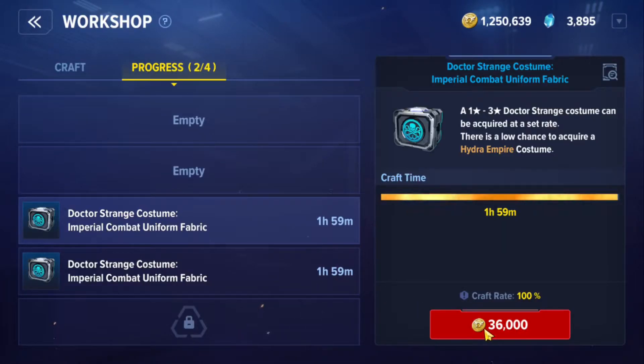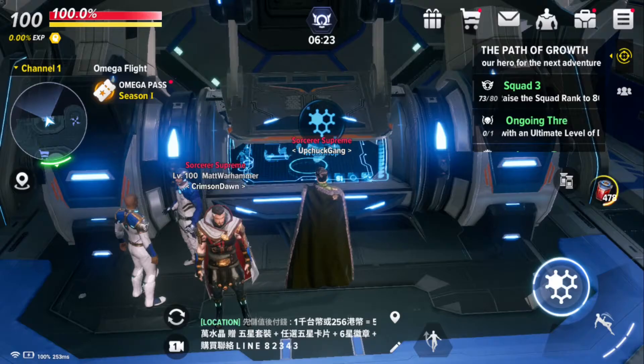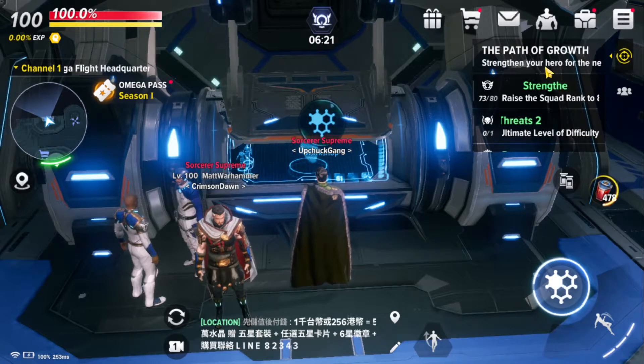You can complete crafting instantly by clicking with gold, but don't spend gold on that — let the crafting complete automatically. It takes two hours to complete.